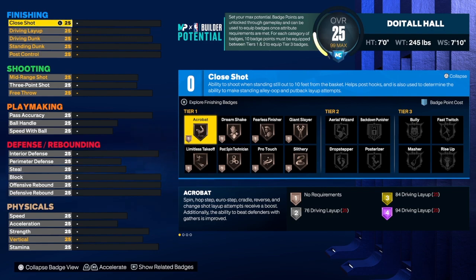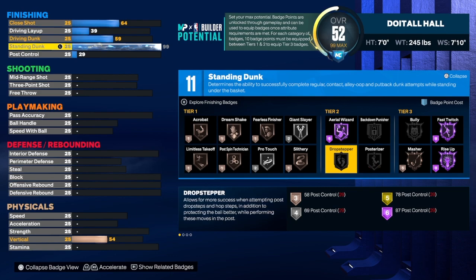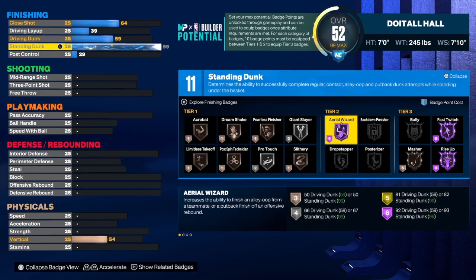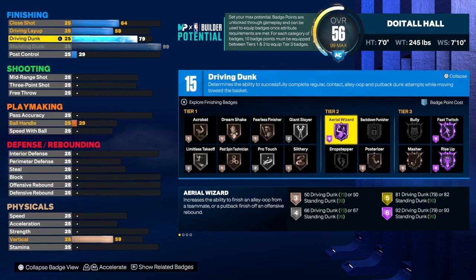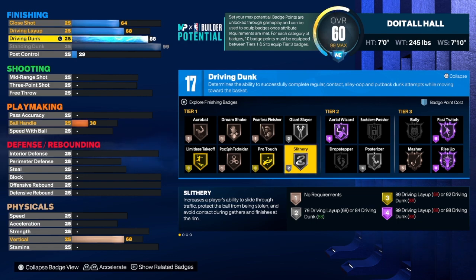Starting with the finishing on this build — I didn't want to go overboard, but I did kind of go overboard with the standing dunk because he wanted a 99 standing dunk. You know me, I'm all about those crazy builds and I like to give my subscribers what they ask for. With a 99 standing dunk you get hall of fame fast twitch, hall of fame rise up, hall of fame aerial wizard — you will be a finishing fool at the rim. Personally I think you deserve gold posterizer at least, but for this build we're taking it up to an 88.